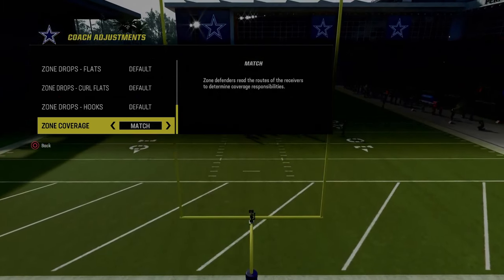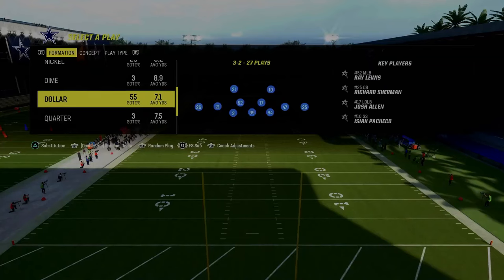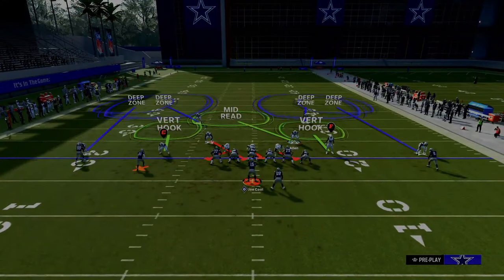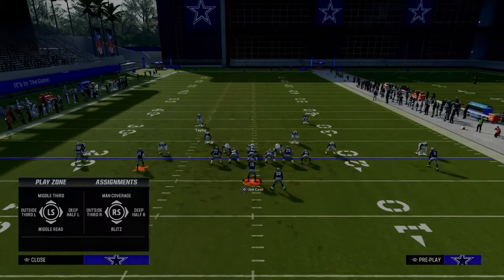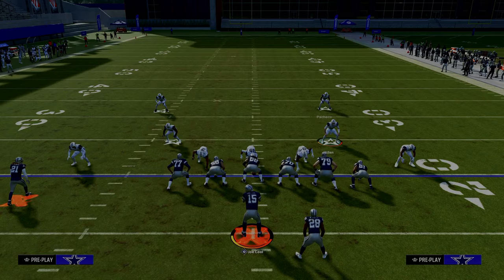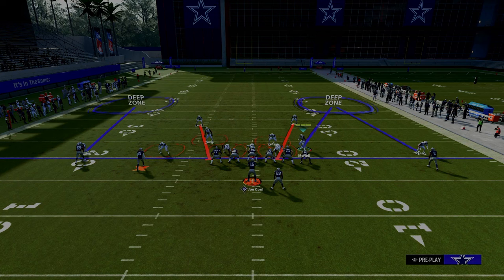We're going to show you some cool stuff in this video about how you can actually match spread sets with outside third defenders. In my opinion, one of the most easy and effective ways to defend spread is to utilize outside thirds on your outside corners. We're just going to show two vertical routes here — I mainly want you to watch the outside third.